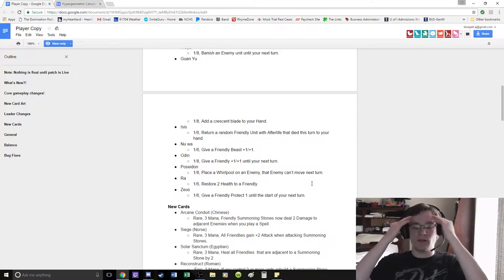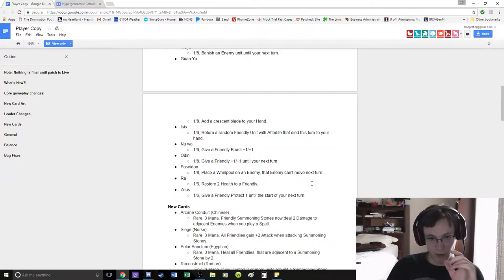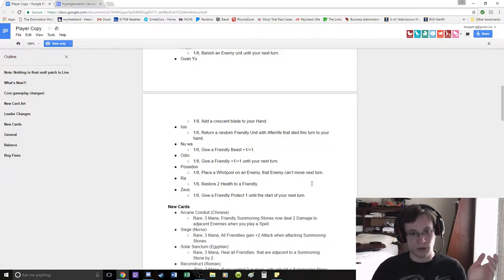Ra's restore 2 health to a friendly is pretty strong. Health is very important. Initially I was thinking Egypt would kind of fall off a little bit, but I'm going to say Ra is going to be strong just because a lot of aggro strategies revolve around removing the value from your board by killing your leader. And I think if Ra can heal himself, that might be worth not playing on curve.